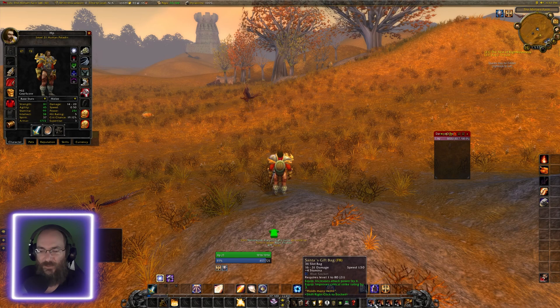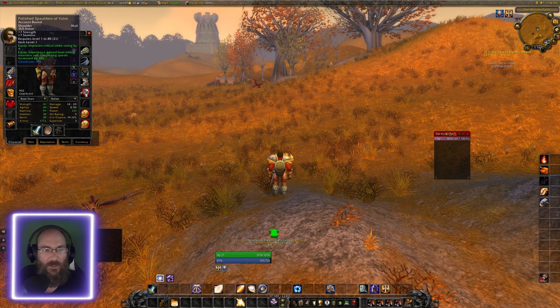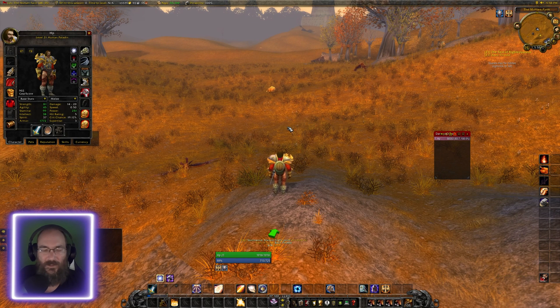I did the same thing for my gift bags - I'm probably going to take the stats off those since they're just bags. And I did the same thing for the trinkets too. I'm going to lower the stats on those as well but leave the hit, attack power, and experience gain.